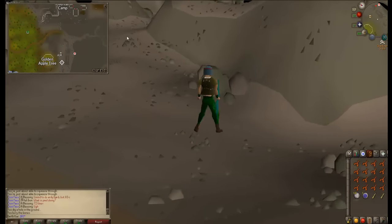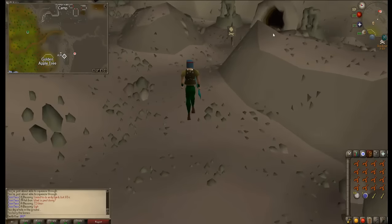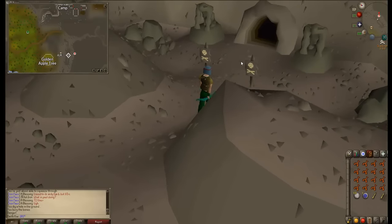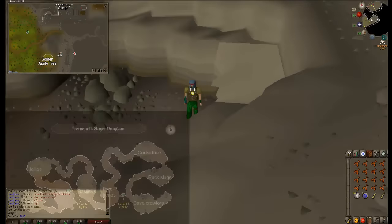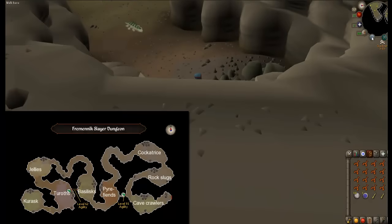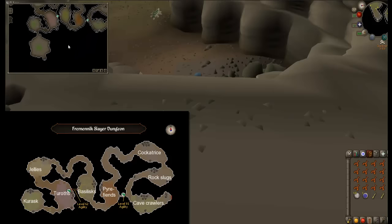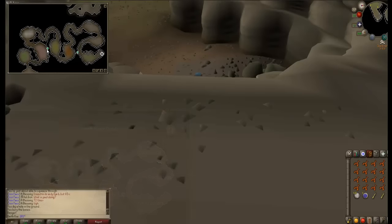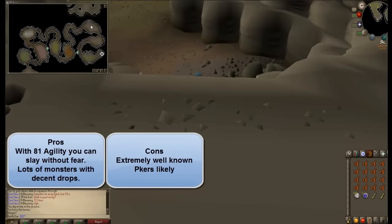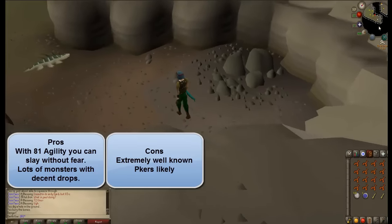The last spot I'm going to talk about is fairly well known, but it's fairly good at the same time — the Fremennik Slayer Dungeon. If we look right here, they have a lot of monsters, like a ton of monsters. There are also two exits you can use to make it really effective. The pros of this spot are that if you have 81 agility, you will be able to slay in this cave without fear. There are a lot of monster drops and a lot of things you can do here.